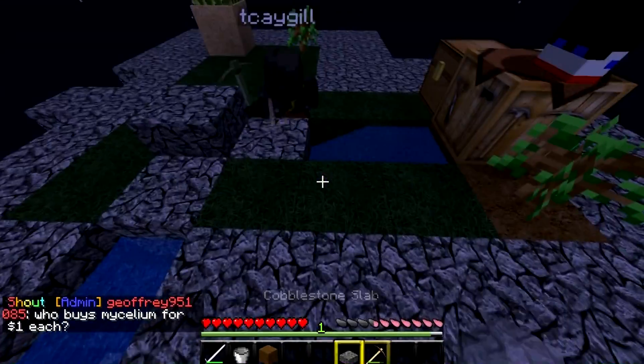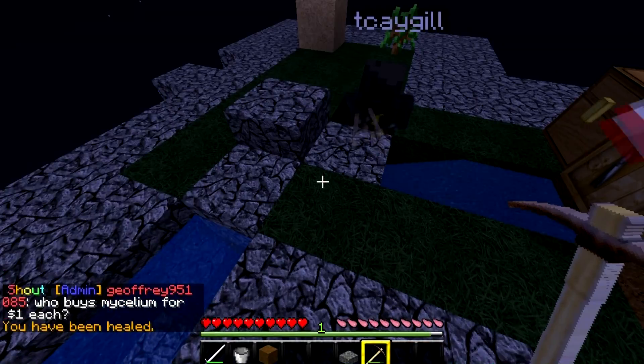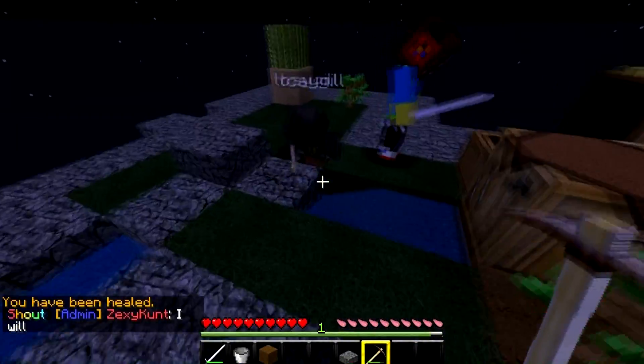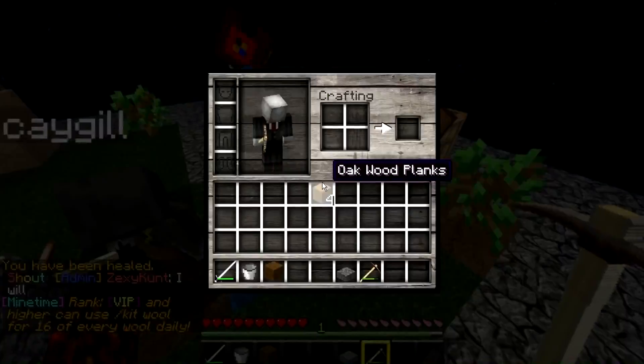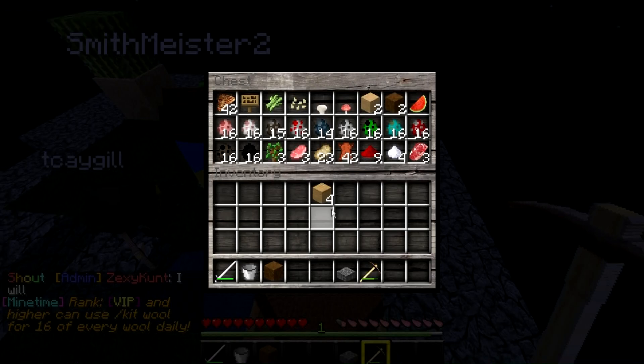Let's go, cobblestone! Right, I'm going to actually create my first pickaxe. Who's got the wood? Oh, I've got two. I have four if you want it. I've got two, it's fine. I'll put four in the chest.